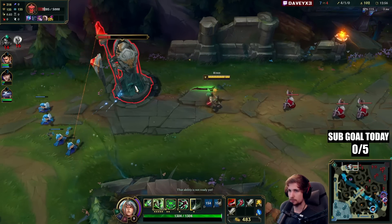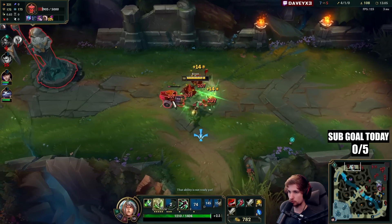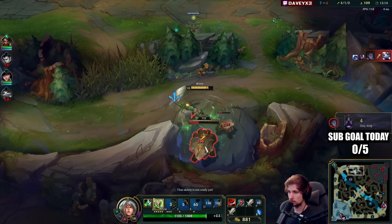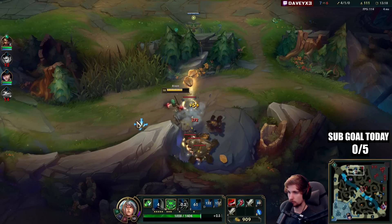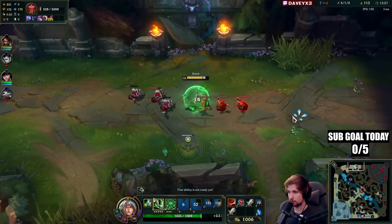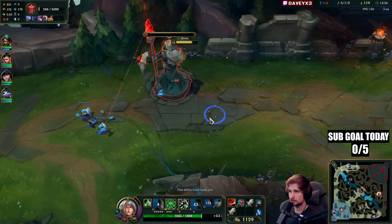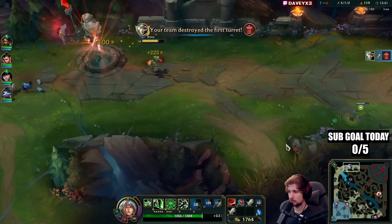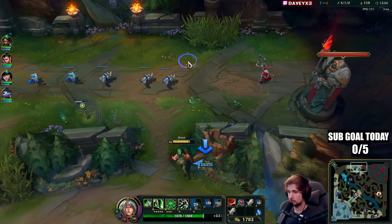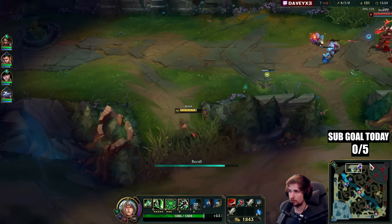So you kind of get the point now — you know why this matchup is so free. If you go Lethality in this matchup you're going to do even more damage because Kale is not going for tank items; she's going full damage. She'll never have any intention of going armor unless she builds Zhonya's, which is just too unlikely. I won't touch the turret now because I want the wave to come down. Now I'll grab the turret plates.